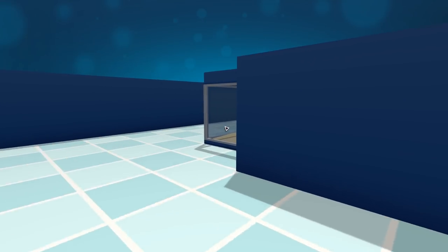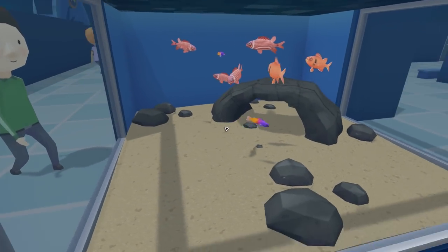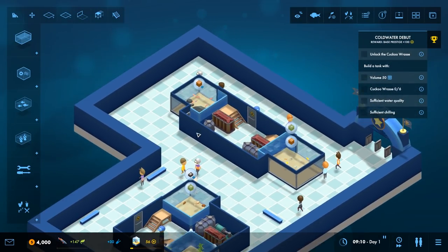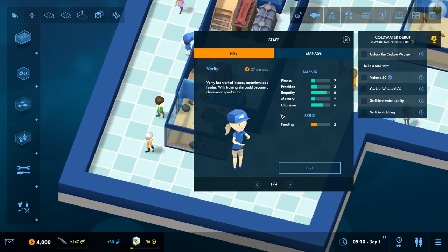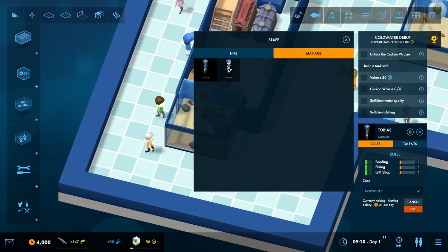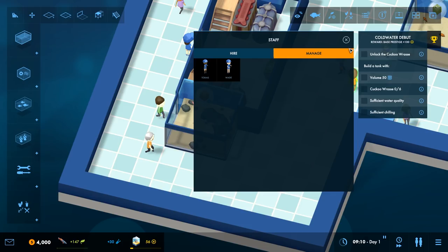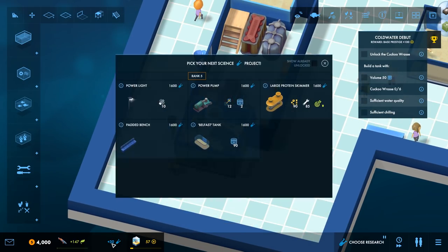Round here we have a nice decent tank actually - it's got some tropical fish in there and it looks okay, but we need to just polish it up a little bit in terms of visitors. We have only two staff: Tobias and Wade. Tobias has got feeding, fixing and gift shop which we haven't unlocked yet. We'll keep that as is and unpause to go for research.